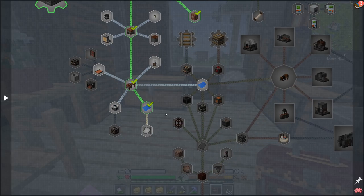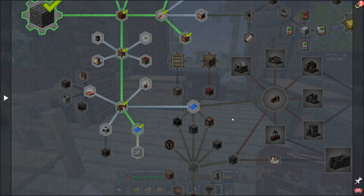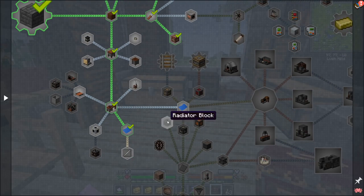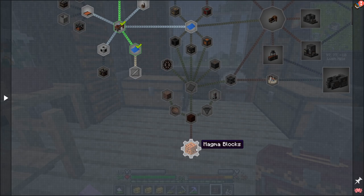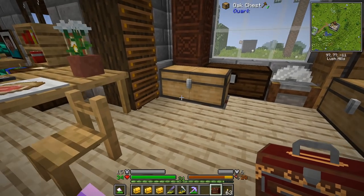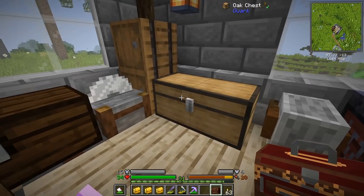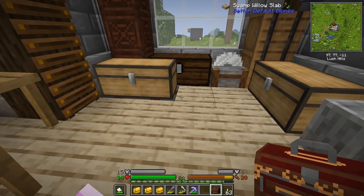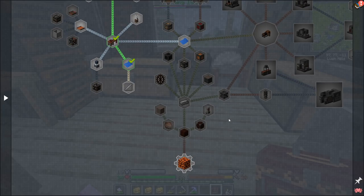A bunch of these blocks are going to be made along the way, and we've got water wheels — but I need magma blocks. I need nine magma blocks and I don't have any — I thought I had some. That will allow me to make a blast furnace, which also allows me to make steel and so on. That's going to be pretty darn important, especially since I need that in order to make water wheels.